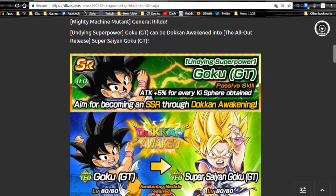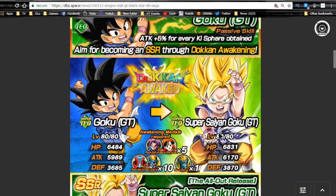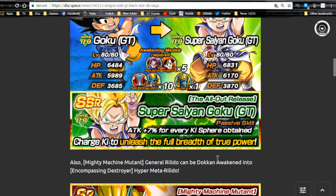You have the GT Goku base form who Dokkan awakens into Super Saiyan Goku GT. If you want, you can feed him into the other Super Saiyan Goku GT — I believe there's only one card, there might be two, that he feeds into. It's not worth grinding for viability, but I would at least recommend getting him to Super Attack 10 and Dokkan awakening him. He's a little mini nuker — when he Dokkan awakens he is attack plus 7% for every Ki orb obtained, which is not specific to technique type, which is awesome.